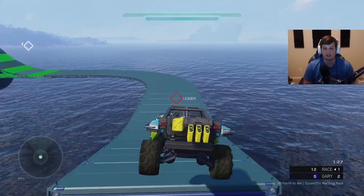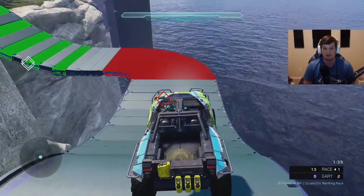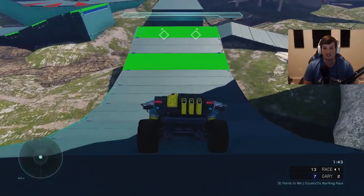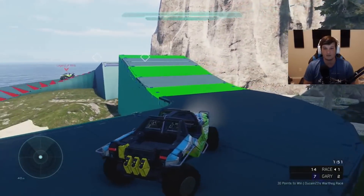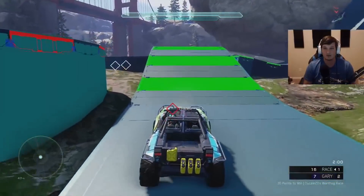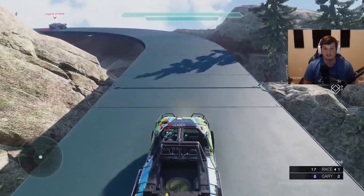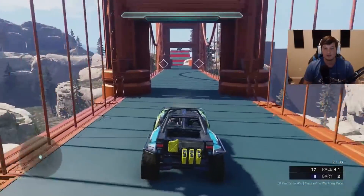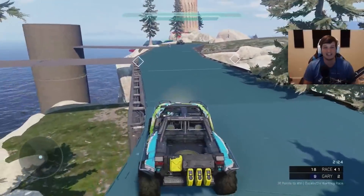I just realized our checkpoint system doesn't have any sound when you go through it — no pings or anything like that. Can you make it at least go beep or something? It would seem cool whenever you hit a checkpoint. TB, if you don't make that jump just drive to the left side — there are little ramps to get up. Remember, let off the gas, can't go full speed right there.